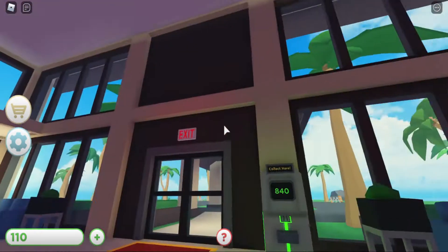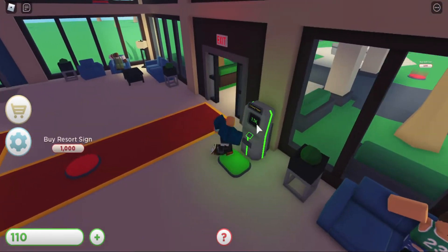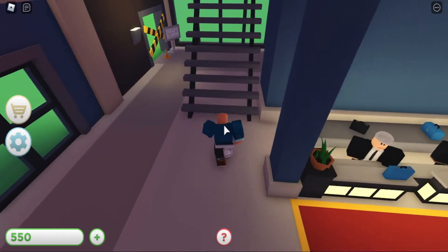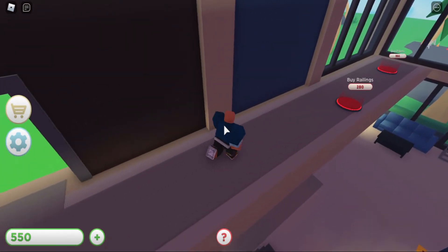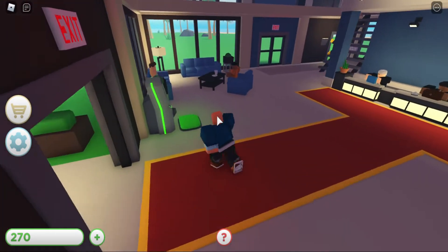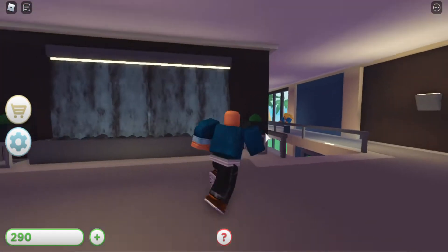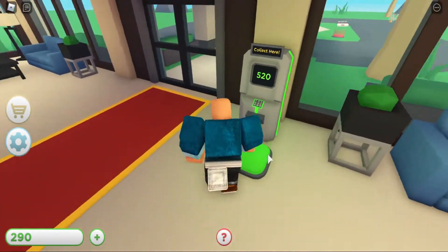I don't want to buy lights because it will all of a sudden make everything — but I have to buy lights. That's sad. But yeah, I like the theme of this — it looks so good. So I have to buy lights anyways. How much is light? 700. I don't have enough for that. Let me go buy some railings — 280. And I don't have enough for plants. Fine, I gotta buy lights. And there — lights. Actually it doesn't change much. Nice, it doesn't change much. That's really good.